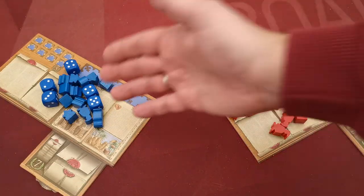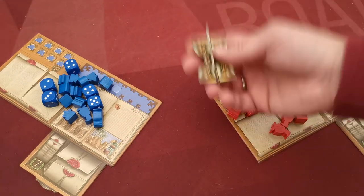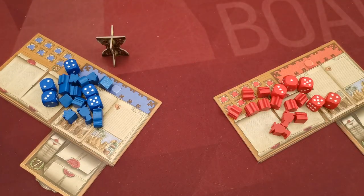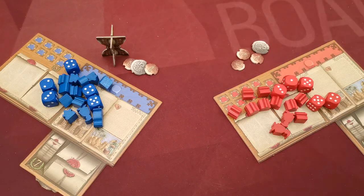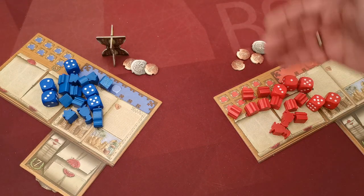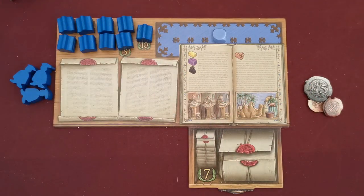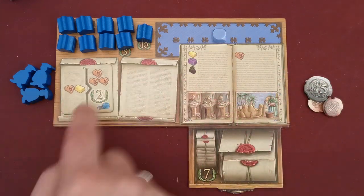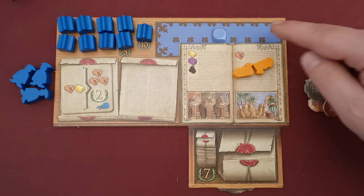Each player selects a color and takes the board and corresponding components. Players then choose a starting player at random, who takes the hourglass token. The first player takes seven coins from the supply, and moving clockwise, the second player takes one coin more than the previous player — so the second player takes eight coins. Players place their nine trading posts in the designated area, and each player receives a random starting contract placed in one of the two contract spaces. Each player also starts with two camels.